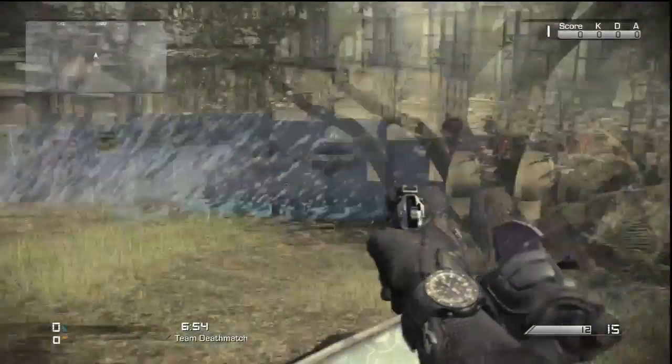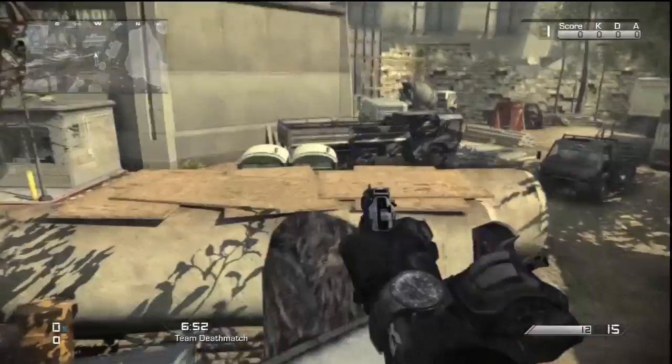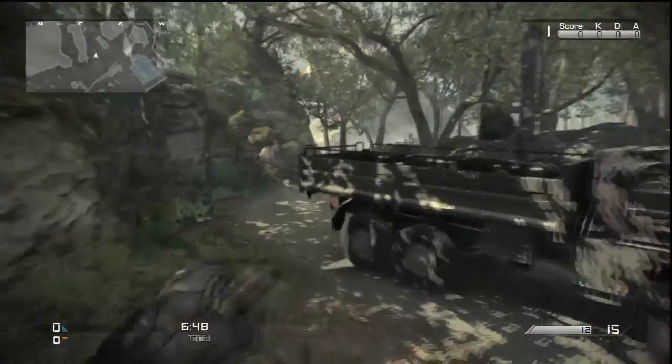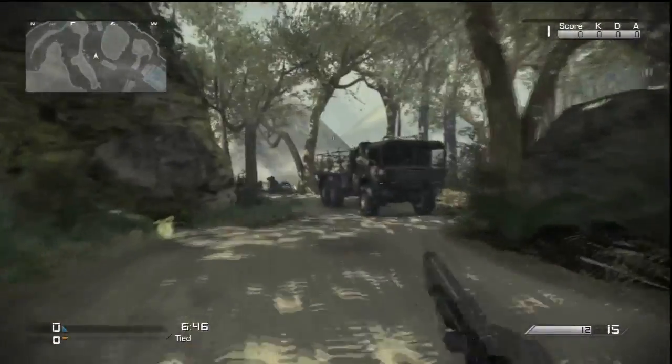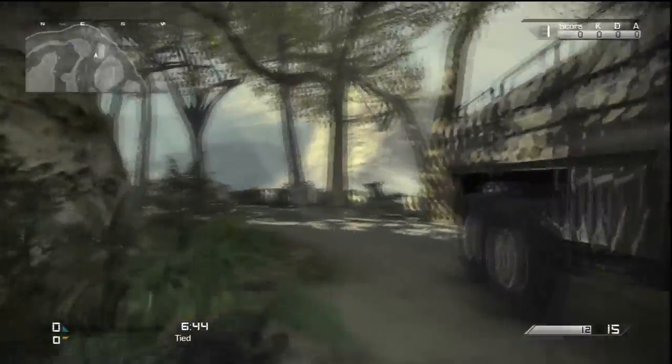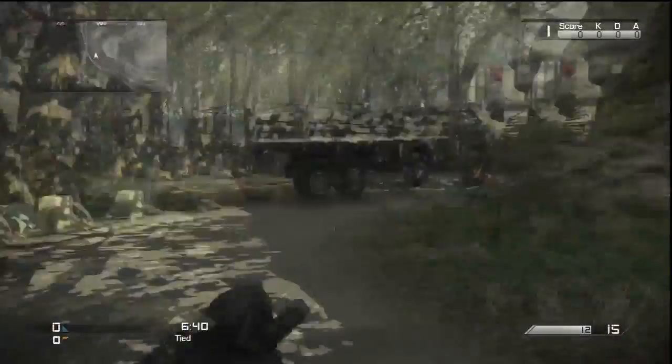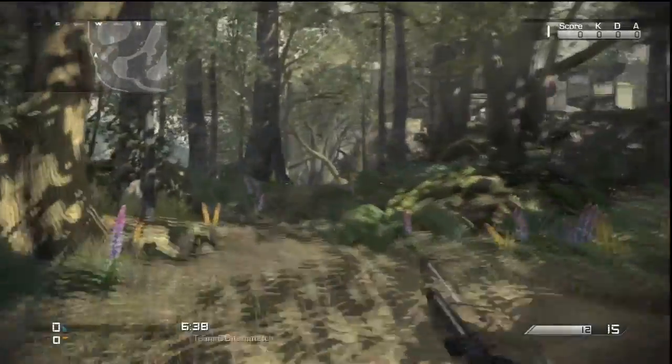Right here we're gonna be heading towards the middle of the map where most of your close quarter combat will come into play. Right here is a standalone tree — nobody really goes there because you're really vulnerable up there. And right here I'm just gonna be showing you bottom hill, which is the same path as top hill just below ground.